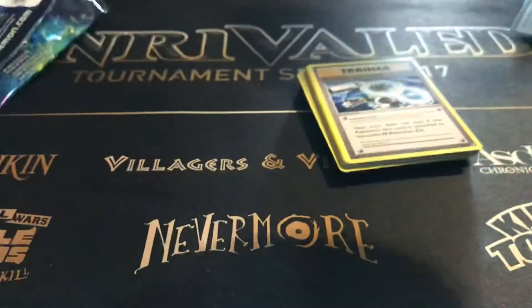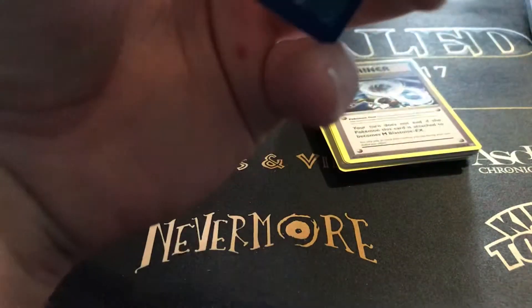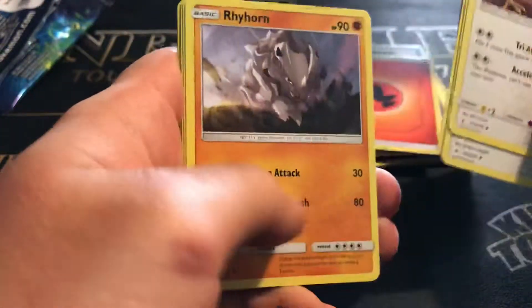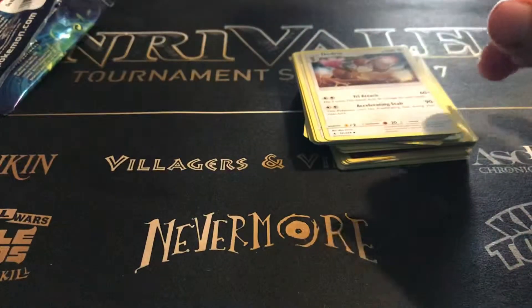Apparently with the Unbroken Bonds packs it's not that easy to pull good cards. Hopefully our luck will be better today — we got Dodrio, Eradicate, Weepinbell, Spritzee, Doduo, Rhyhorn, Meltan, Espurr, Cleffa, and a Dewgong. No foils, nothing but non-holographic rares.